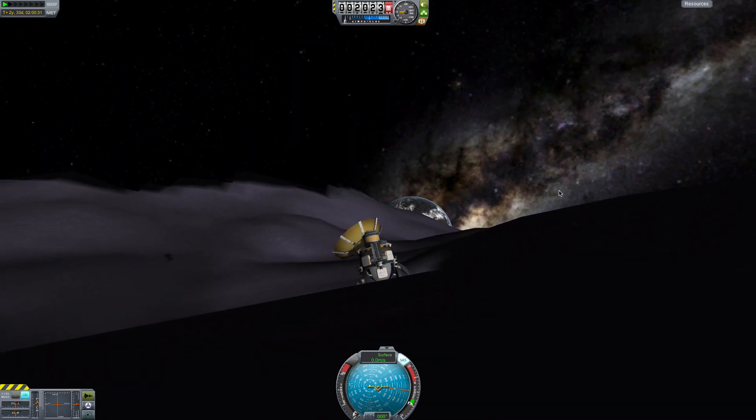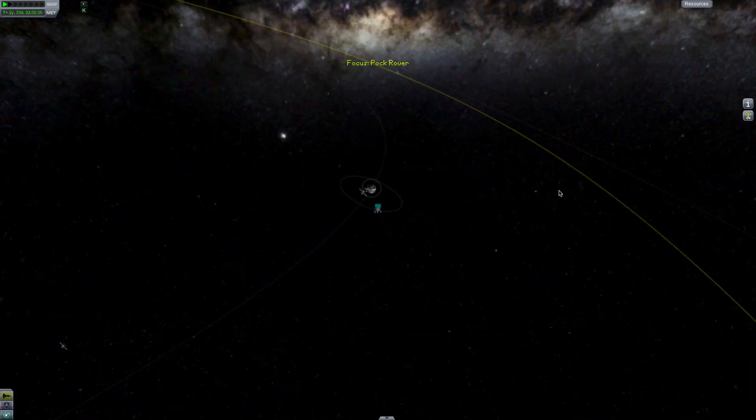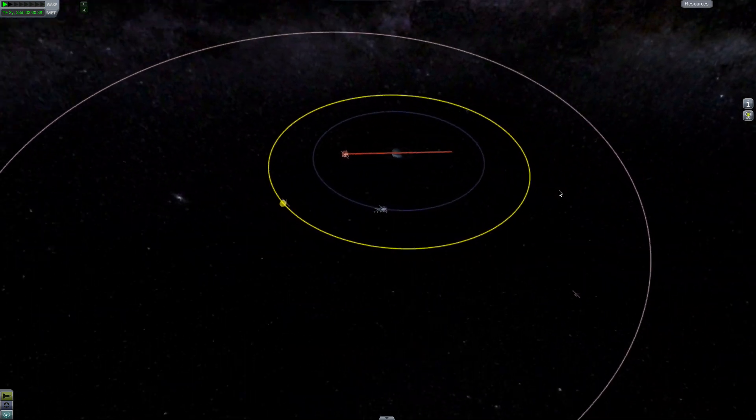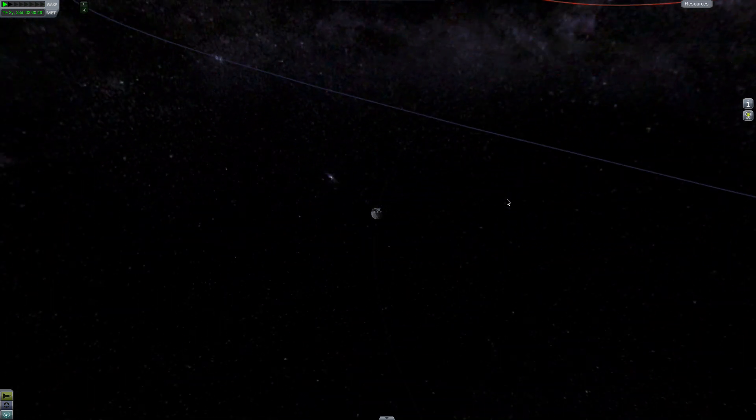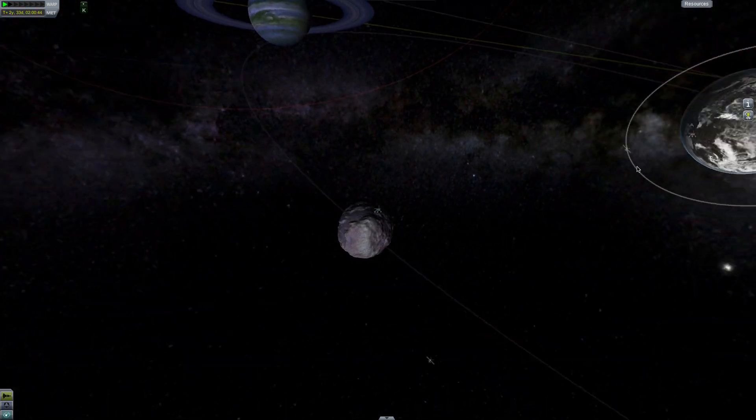This is from the original Krag's Planet Factory Creators Edition mod. This is called the Centaur Pack. Here's Centaur with a bunch of its moons, and we are actually on Pak here, which is orbiting Arryn.